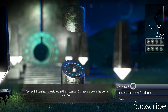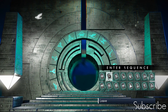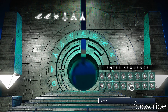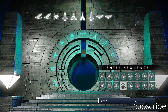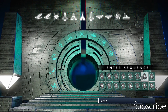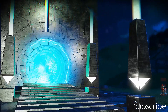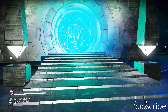We need to activate the portal. The address is: bird, bird, ant, rocket, triangles, wigwam, rocket, whale, whale, spinny galaxy thing, boat, and rocket. The portal has activated. I'm going to run through and catch you on the other side.